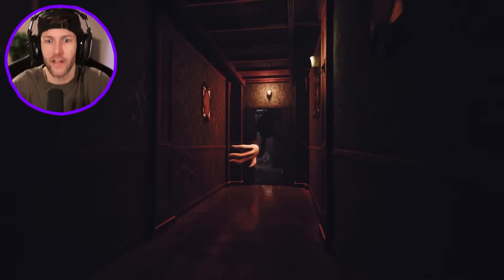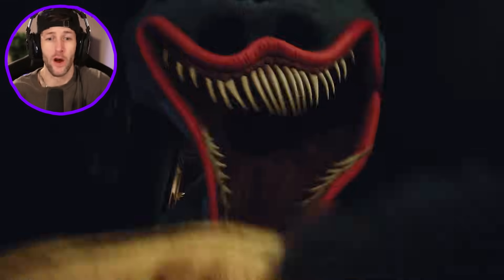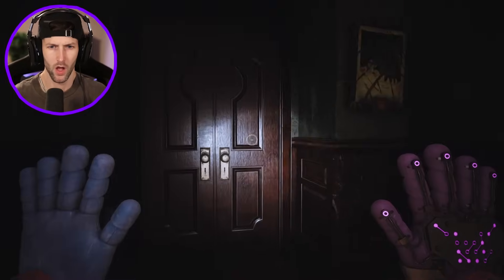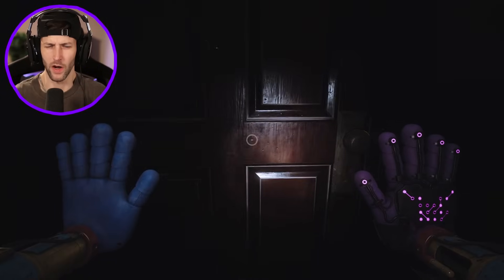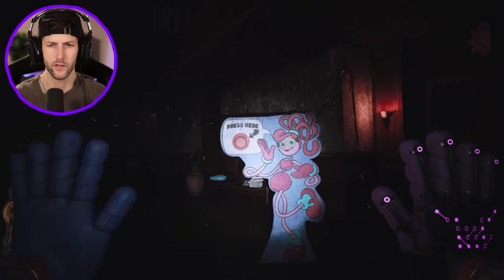Huggy Wuggy literally came out of the TV! Oh my gosh, he is huge — we're dead! Huggy, please — I'm sorry for what happened at the end of the last chapter, it wasn't my fault! That was crazy. So that was supposed to happen — and we have our grab pack back. I'm just looking for a generator. Are we still in Home Sweet Home? I'm not trying to go through any more creepy hallways.